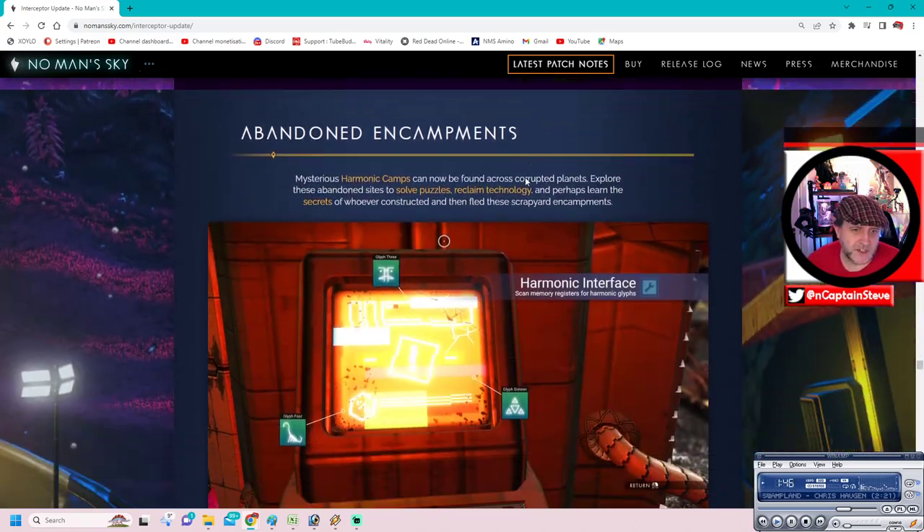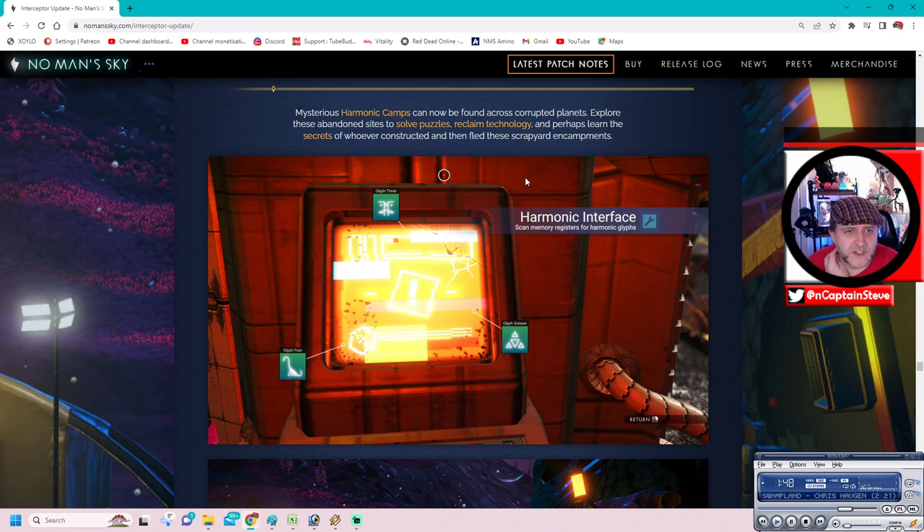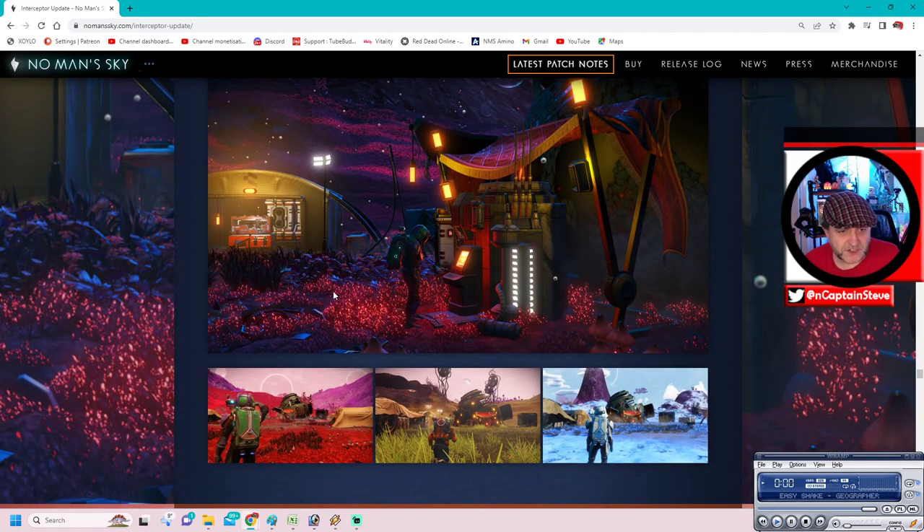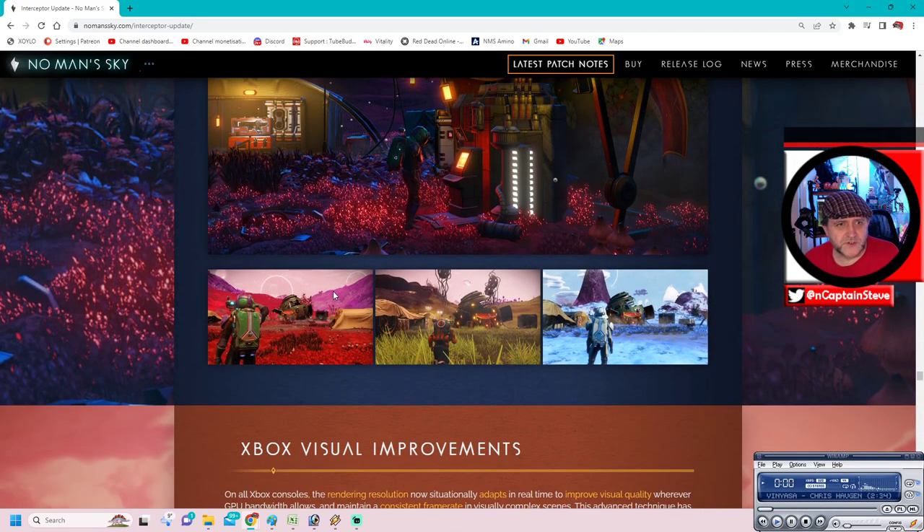Abandoned encampments - this is the thing I haven't come across yet. Mysterious harmonic camps can now be found across the corrupted planets. Explore these abandoned sites to solve puzzles and reclaim technology, and perhaps learn the secrets of whoever constructed and then fled these scrapyard encampments. Harmonic interface: Scan memories, register for harmonic glyphs - glyph 6, glyph 3, glyph 4. I wonder if when I'm repairing those robots at crash sites, they're giving me 7, 6, 5 - maybe I need to do more of those.